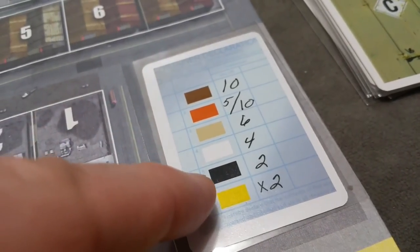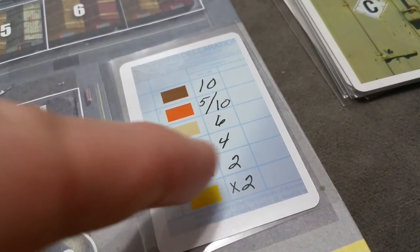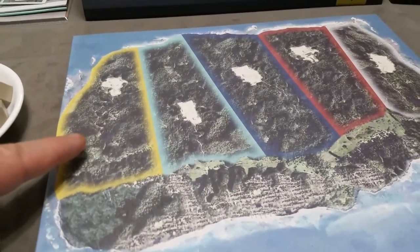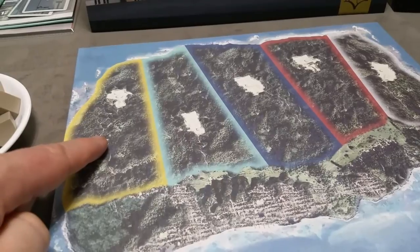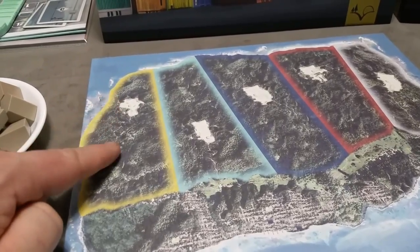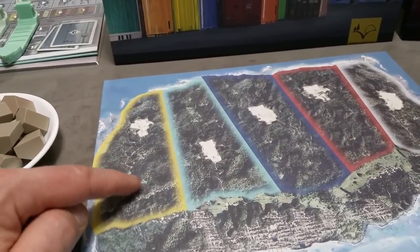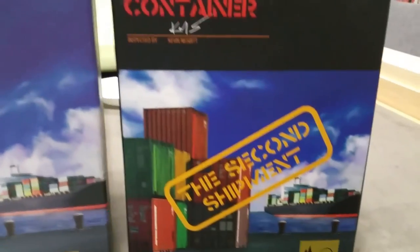The value of gold is based on the number of bars you've collected: take the number of bars, multiply by two for the base value, then multiply again by the number of gold bars. One other rule applying to both the base game and expansion: if you only have one container of one color on the island, that's a special exception — you can score that single container rather than discarding it. But if you have two or more of your highest color, you must discard them. That's everything you need to play Container: The Second Shipment.